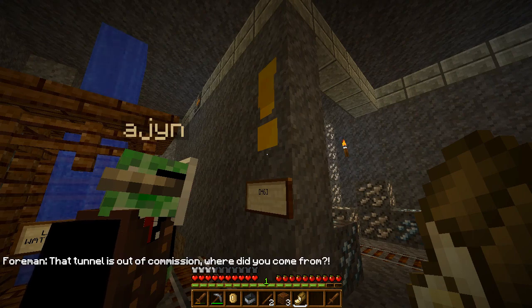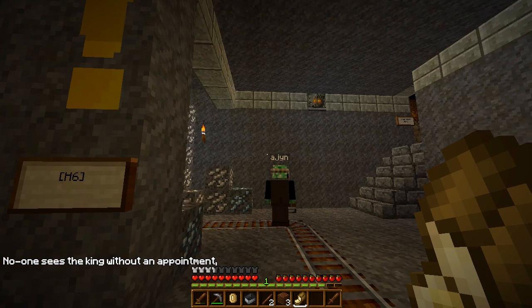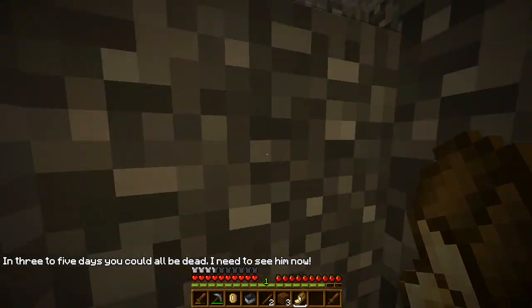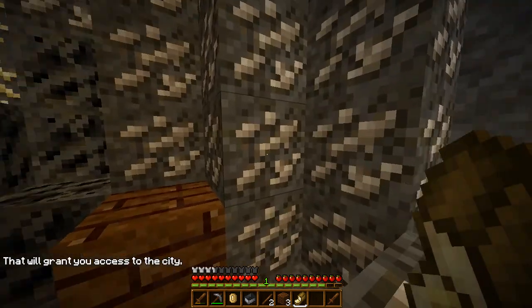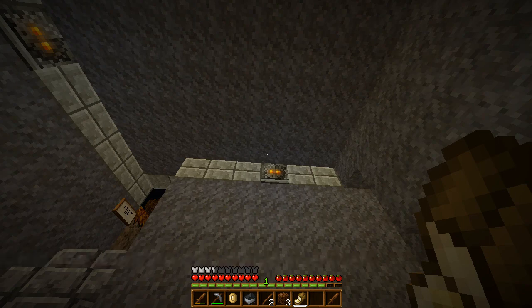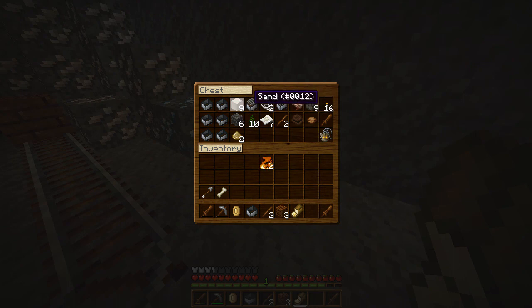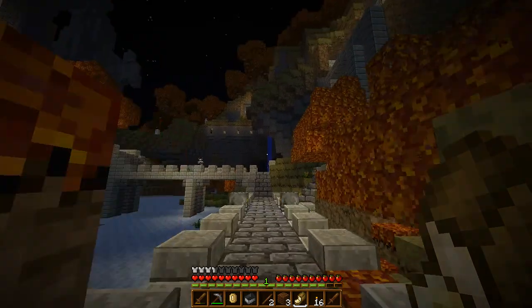'That tunnel is our commission. Where did you come from?' 'I'm here to warn the king, I must see him immediately.' 'No one sees the king without an appointment. I suggest you book an audience now and pass on your message in three to five days time.' 'In three to five days time you could all be dead — I need to see him now.' 'Very well. Take a redstone beacon from the chest and place it in the alcove at the great gate. That will grant you access to the city. The king's chamber is at the top of the keep. This is highly unorthodox.' So, redstone beacon. Oh yeah, I've got that. Oh, it's a torch, I imagine.